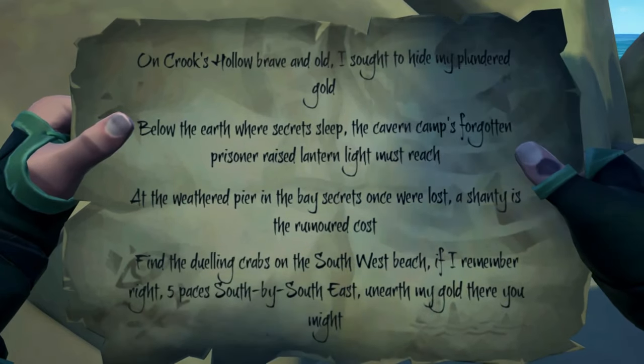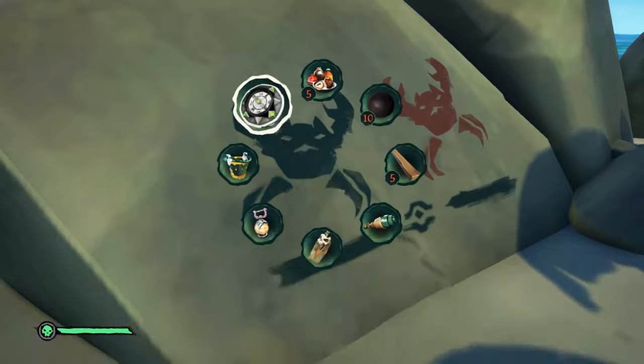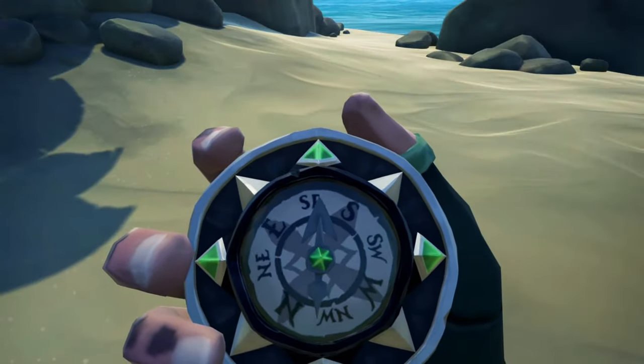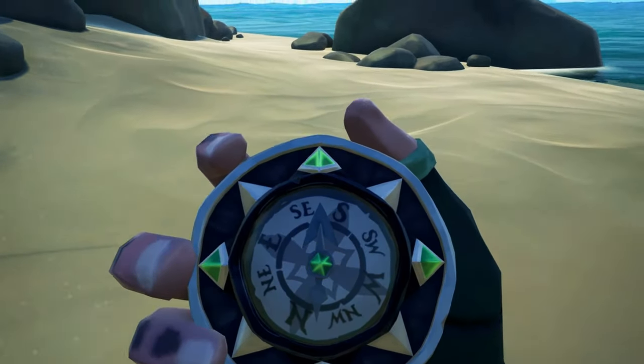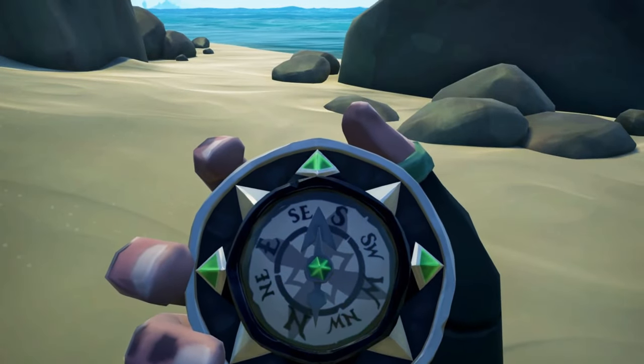One of the first types of voyages you come across in Sea of Thieves is the riddle. After you track down the island you're looking for and find all the landmarks, you come to the end of the quest where you have to count steps to find the treasure. Most players just guess at the number of steps, but there's a more accurate way to do this — hold your compass up and it'll count each step and show you exactly where to dig.